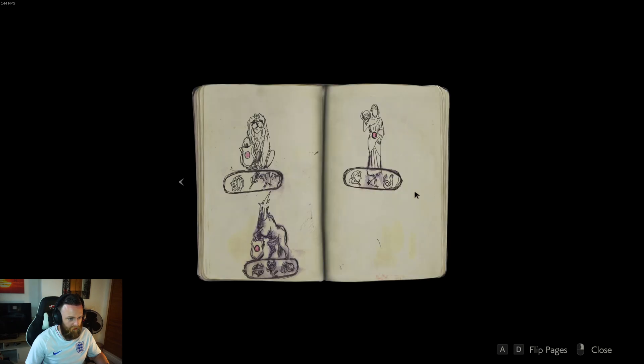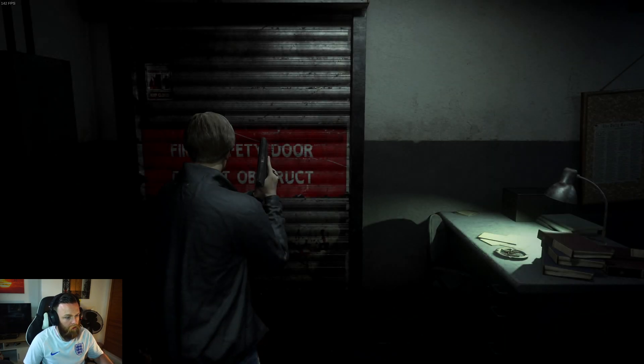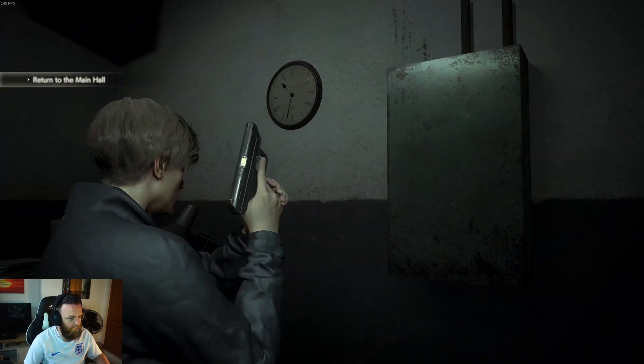There's going to be some sort of puzzle later on. Okay, so this is where the statues are. She's on the ground floor. This is below. We don't want to go that way.